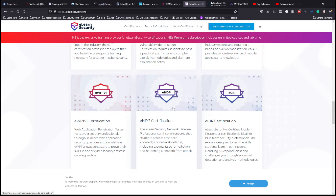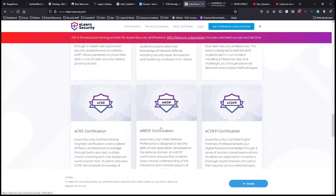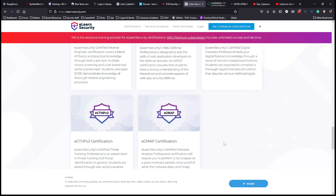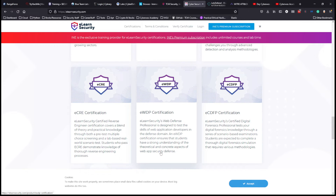For defensive certifications, INE offers: the eCNDP (Network Defense Professional) covering advanced network defense and hardening; the eCIR for security operations and incident response; the eCRE for reverse engineering; the eWDP for web defense; the eCDFP for digital forensics; the eTHP for threat hunting; and the eCMAP for malware analysis. That's a comprehensive suite.